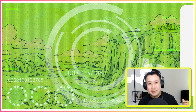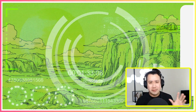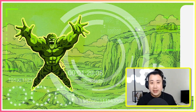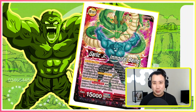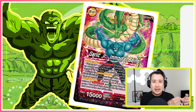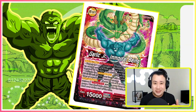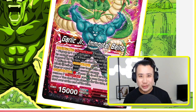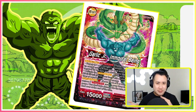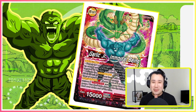Dragon Ball Super Card Game Set 21 has been out for quite some time and I've been tinkering around with some decks. Today I really want to show you one that took me pleasantly by surprise — how well it played, how fun it played. It is going to be Garlic Jr., the Immortal Being. It's a fun deck with very interesting mechanics that works and has the ability to steal some games. We're going straight to the mechanics breakdown and deck profile explanation of BET21 and Garlic Jr. Immortal Being.